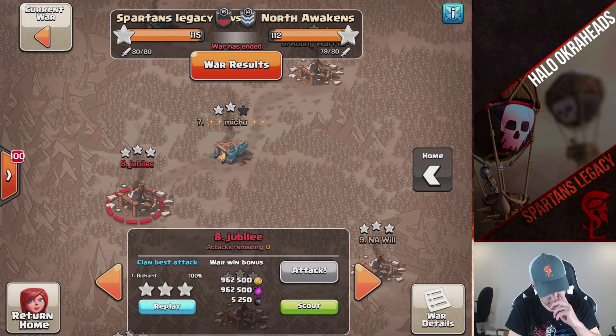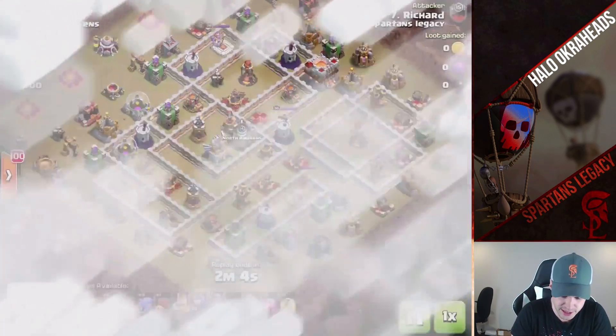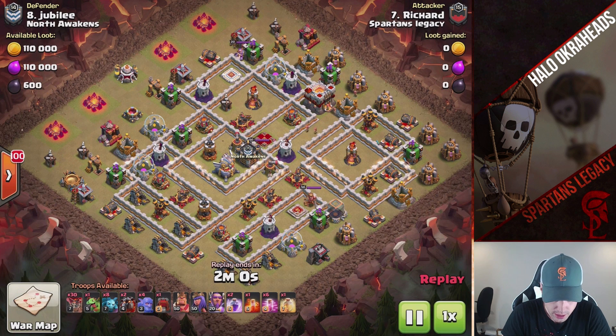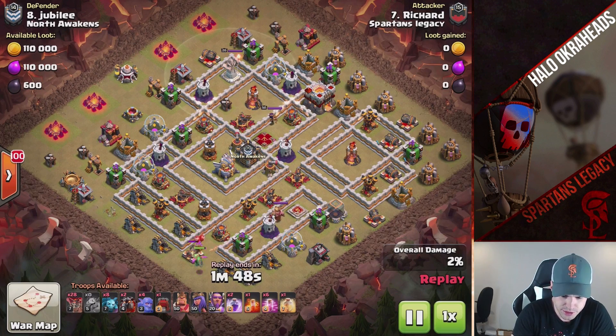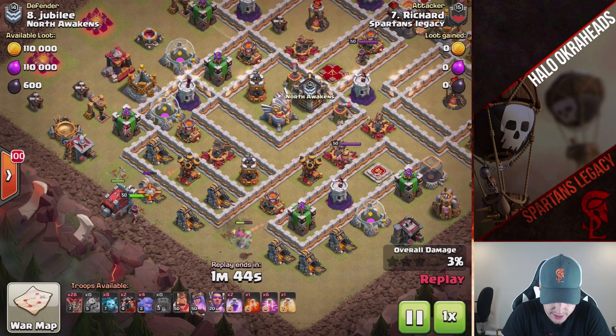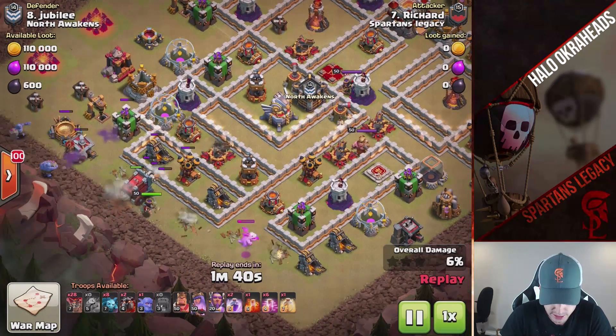No more three stars on the 12s, so we'll move on to the 11s. Richard — we've seen this strategy before. A little kill squad action. My guess is there's a max golem in the ram. That's just pretty much standard. He uses the loons to get the funnel, making sure that his troops go where he wants them.